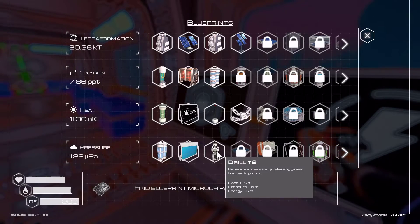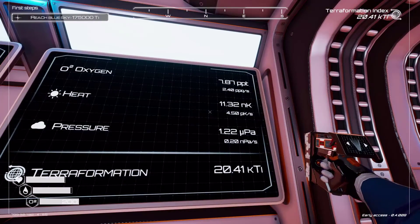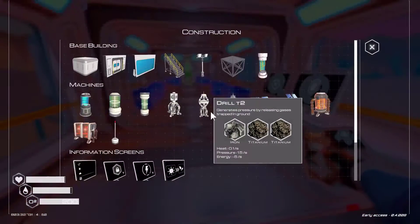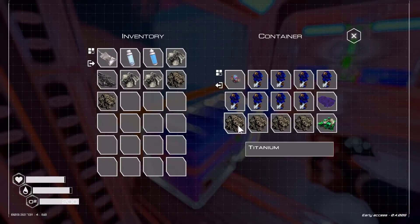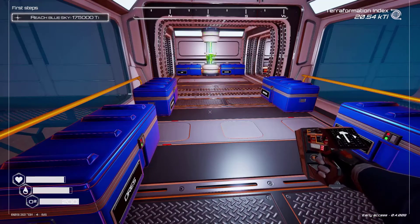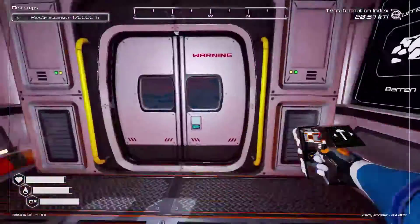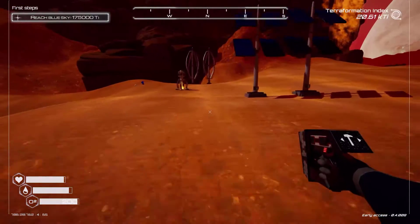Drill number two pushes out 1.5 of pressure. So, in order to meet up with the 4.5 on the heat, we would have to create three of these drills. It takes iron and two titanium, so that means if we're creating three, we need three iron and six titanium. We'll put these out here and get our pressure up to 4.5.